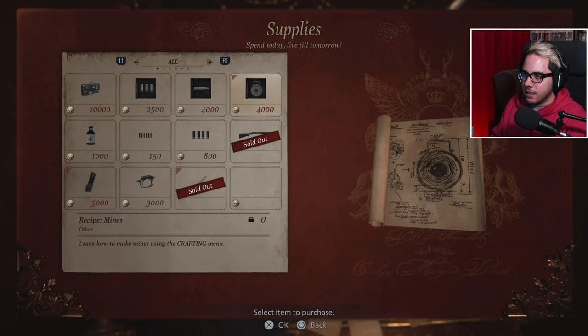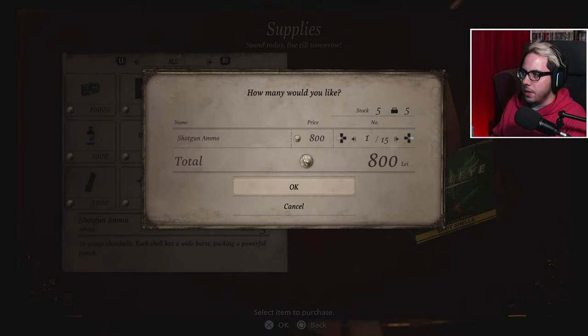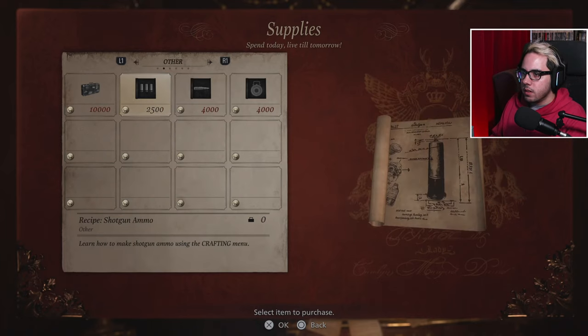There's a recipe for mines. We don't want to spend too much time though. One bullet is 800 lei - I don't know about that. Recipe for shotgun ammo - that sounds useful as hell. I don't know how useful it's going to be in this demo.